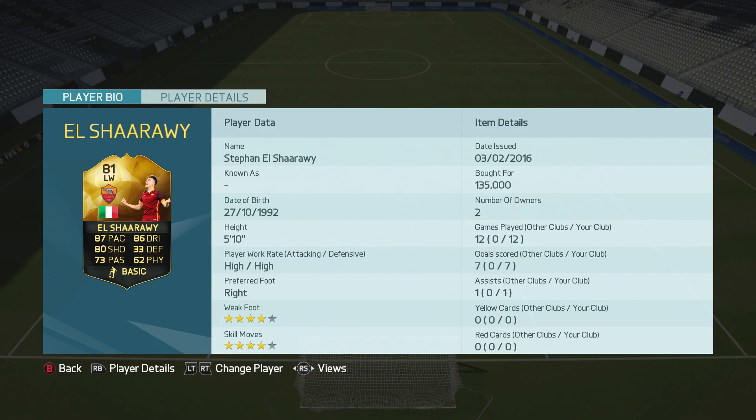The Italian recently transferred to Roma in the Serie A, where he has already got himself an in-form item. He's 81 rated with 87 pace and 86 dribbling, as well as 80 shot, which is pretty good. He's got high work rates, four-star skills and weak foot, and of course is right-footed playing out on that left-hand side.